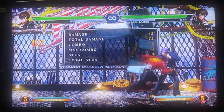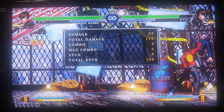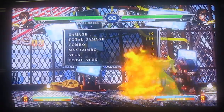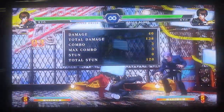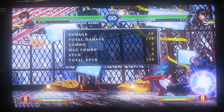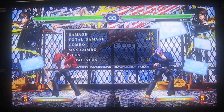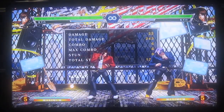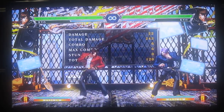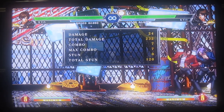Alright, that command normal is down 4D — it hits low on both hits. The first hit is cancelable and special cancelable; the second hit is not. It's a great confirm into HD though. So that's a good HD confirm, but also it's your main combo tool. For example, you get your standing C into down 4D into this, or you'll get crouching B, crouching A into it.